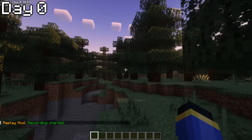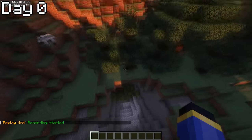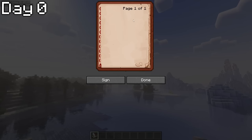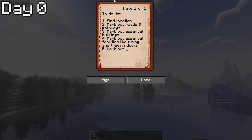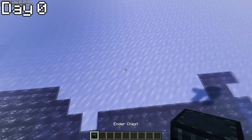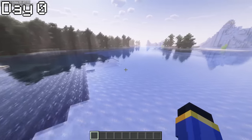As I spawned in, I took in my surroundings. I had a very specific set of goals in mind for this project, but it needed the perfect location first. To keep track of everything, I immediately gave myself a book and quill, and began to write stuff down, starting off with a simple to-do list. I also wrote down the style of the town and the resources said town would provide in terms of trading, such as fishing, mining, farming, felling, forging, etc. All these required a location that could provide all of those resources, as well as receive resources from other towns via trade.